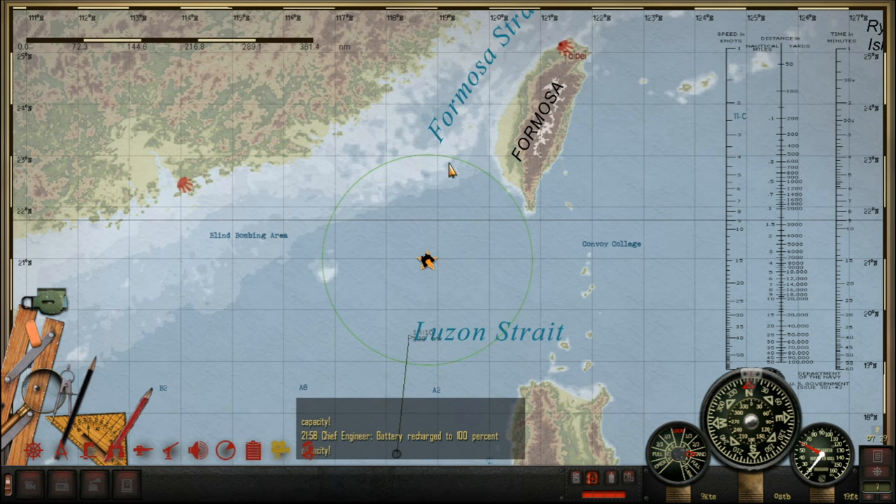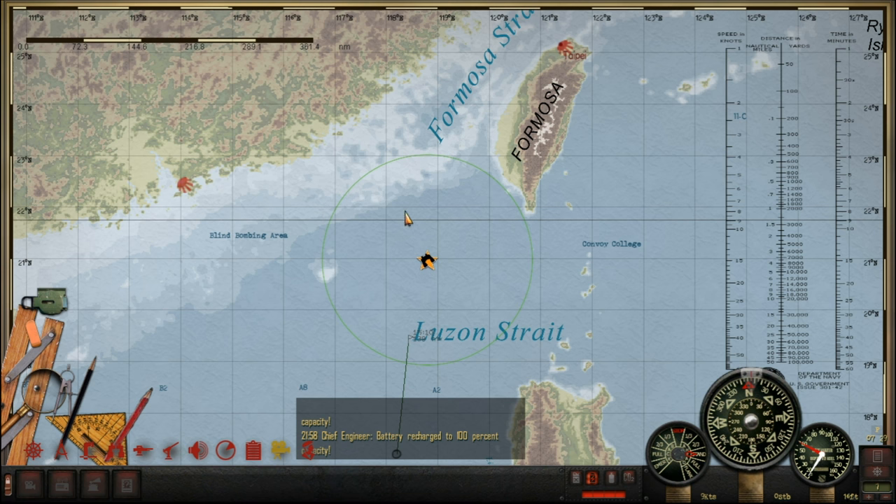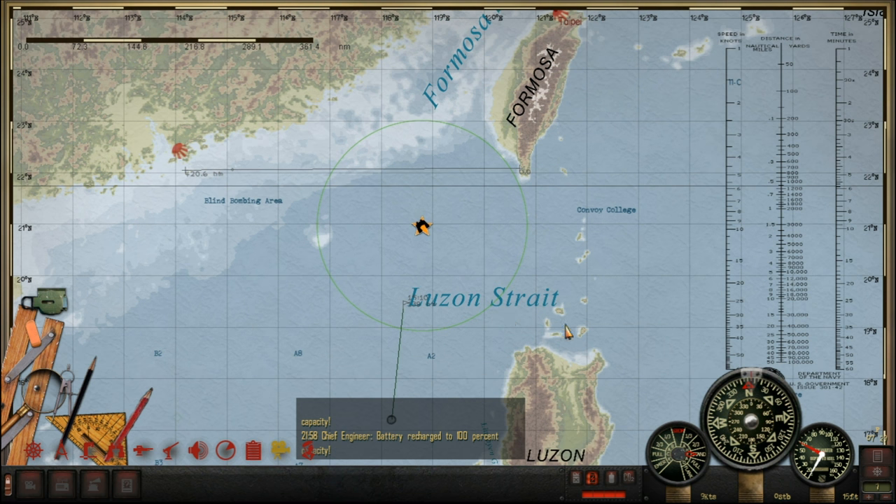As you can see, that's where we're going to be patrolling around. I'm hopeful, particularly along this route where my cursor is — we should catch something coming between Hong Kong and Formosa. That's where we'll be hunting, just further north of this circle, being careful to avoid the shallow water in the process.